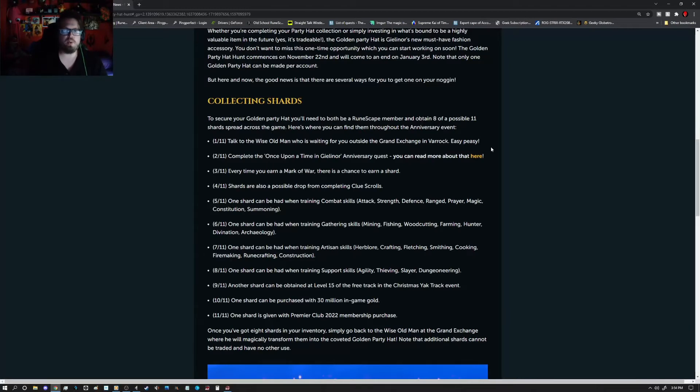Here are the ways you can collect the shards — keep in mind this does not start until November 22nd, and you only need 8 of the 11. Number 1: talk to the Wise Old Man outside the Grand Exchange in Varrock — an easy one. Number 2: complete the 'Once Upon a Time in Gielinor' anniversary quest, meaning all parts. Number 3: every time you earn a Mark of War, you have a chance for a shard. Number 4: you also have a chance of getting a shard from Clue Scrolls. Number 5: there is a chance from combat skills such as Attack, Strength, Defense, Range, Prayer, Magic, Constitution, and Summoning.